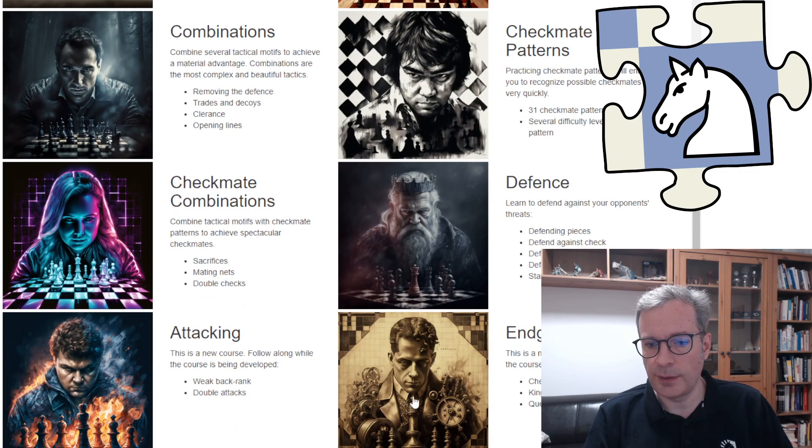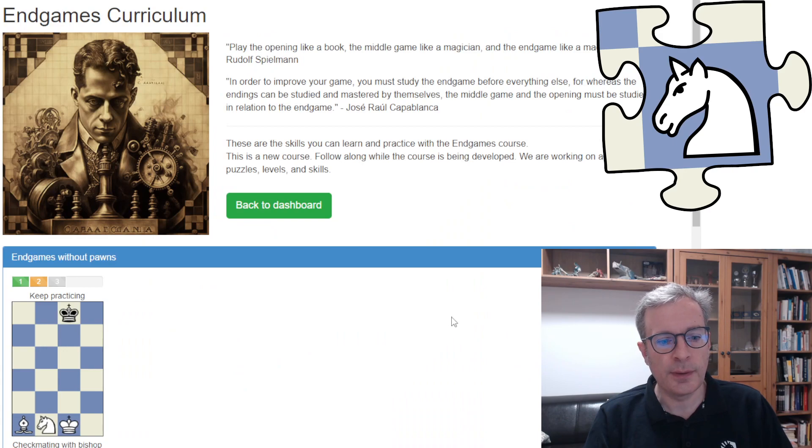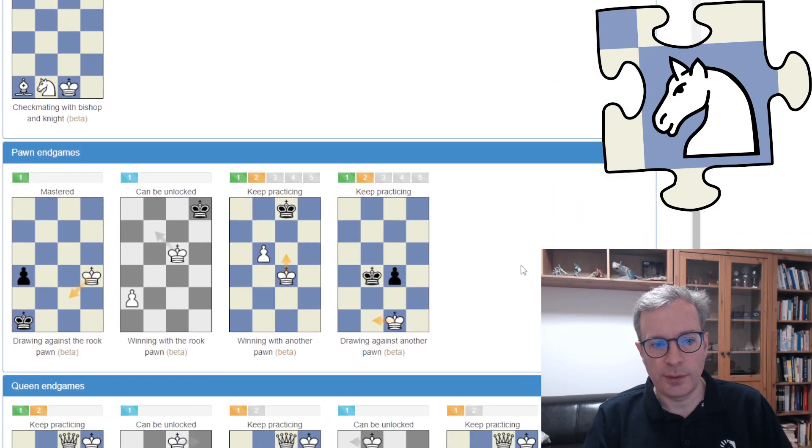Let's have a look at the Endgames course curriculum. Last month I added the first skill for this new course: Checkmating with Bishop and Knight. This month I'm adding two complete new Endgames to this course. The first Endgame is the Pawn Endgame, King and Pawn vs King. These skills cover all the possible situations that can occur in this Endgame.